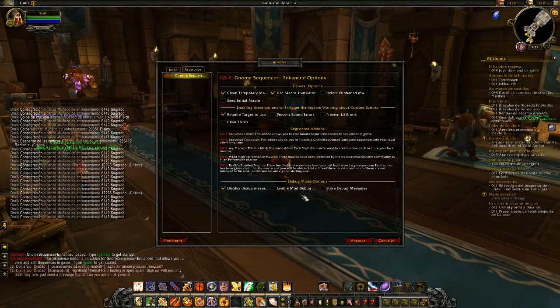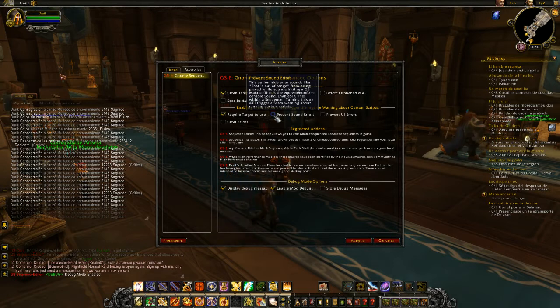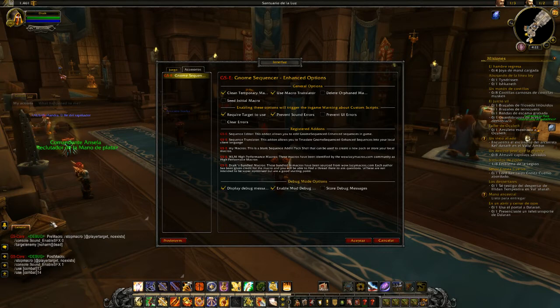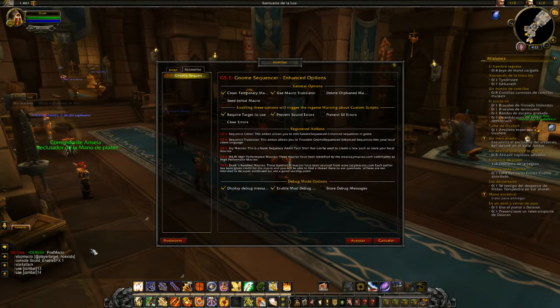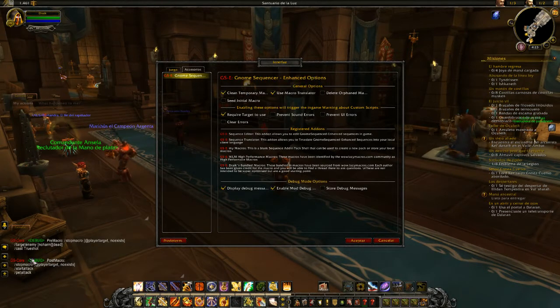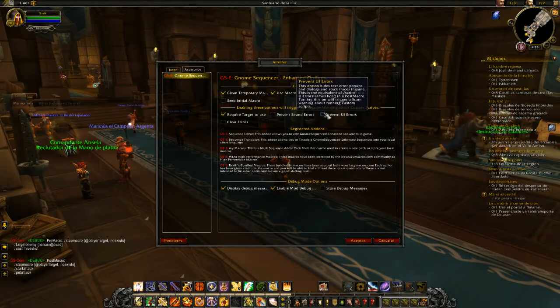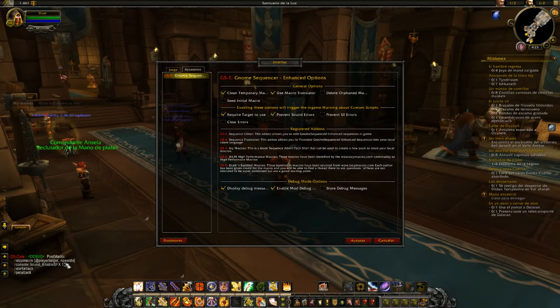This other stuff at the bottom is some debugging I've added in. If you turn on 'Enable Mod Debug', you'll get a message saying 'Debug Mode Enabled'. If you then tick one of these like 'Prevent Sound Errors', you get a whole chunk of stuff showing what it's done to the pre-macro and post-macro. The debug stuff goes into very deep detail - you turn this on and you're going to get a lot of spam about just about every action GSE is doing behind the scenes. I found it extremely useful for things like 'is this button working?' - for example, Console Enable Sound Effects. If I turn that off, I see it's been taken out of the post-macros and pre-macros, and when I turn it back on there's a pre-macro line setting it to zero and a post-macro line setting it to one.